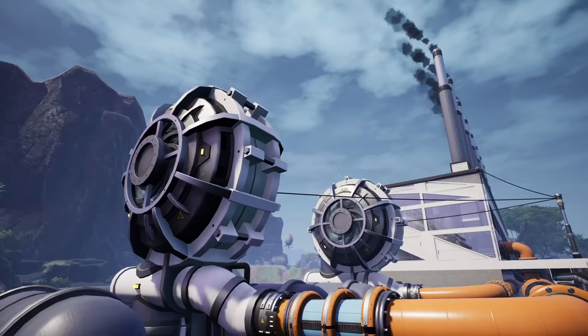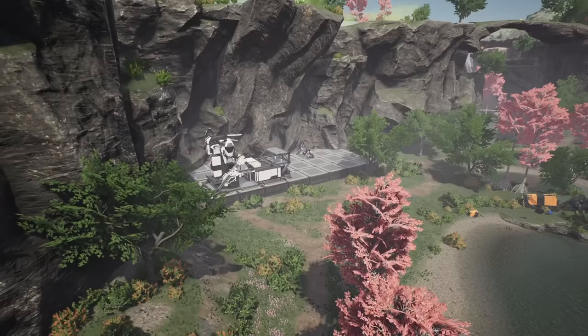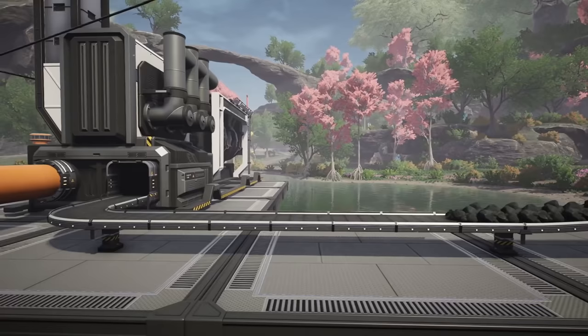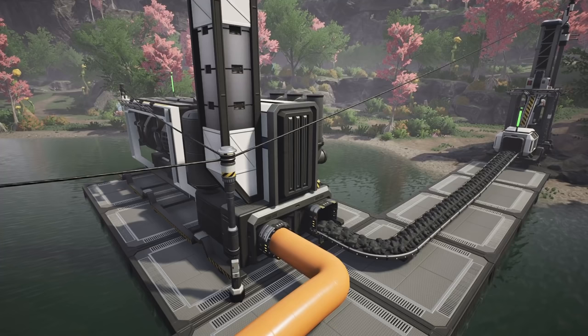Coal power is the first tier 3 milestone unlock, which is available after sending off the first level of space elevator parts. As soon as coal power is available, you can start to fully automate your factory, which makes it really important to get right. We do this by getting the coal miners being run by the power plants that they're supplying, once the system has been kickstarted by those biofuel generators. Bear in mind these generators require 45 water and 15 coal per minute to run, so we'll want to balance those resources.